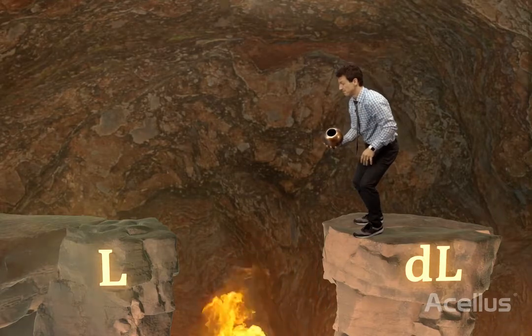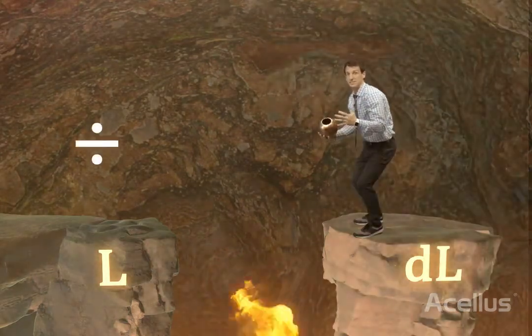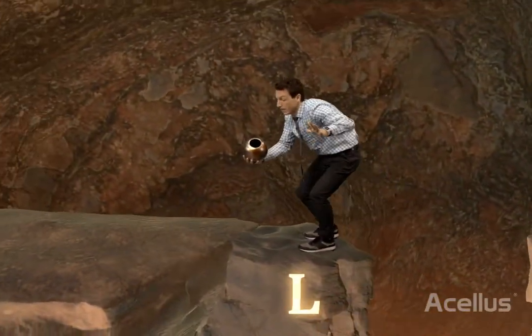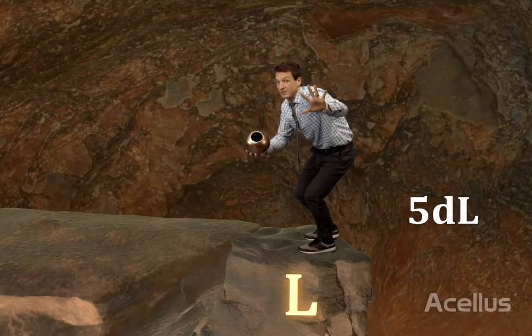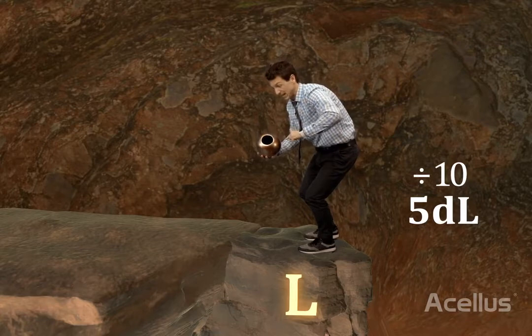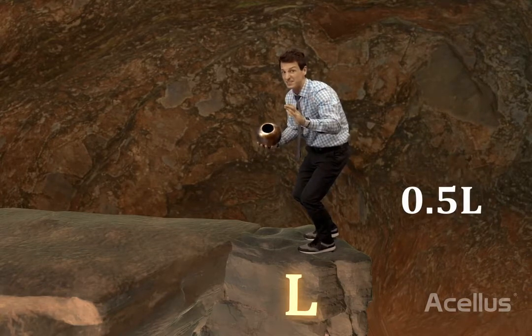Last step and then I'll finally be at liters and I can escape the forbidden tomb. To go from deciliters to liters I need to divide by ten. I had 5 deciliters — if I divide by ten I won't have a whole number anymore; I'll have five tenths of a liter.